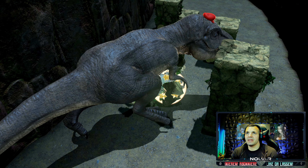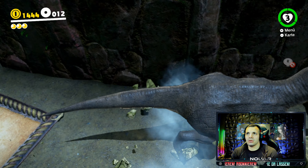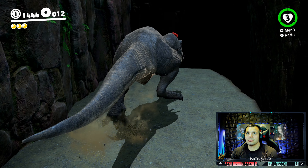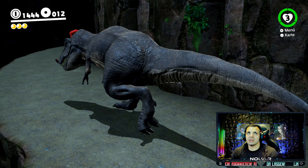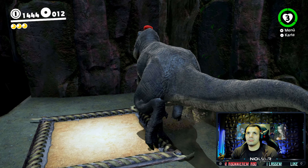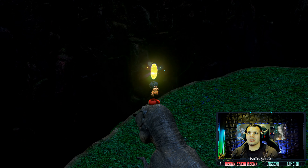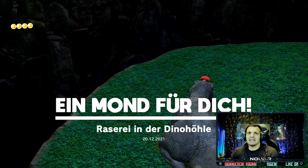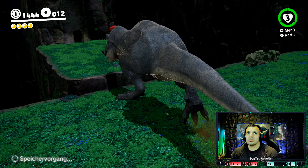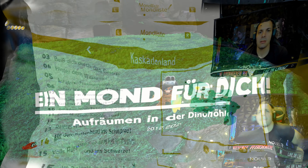Und weiter geht's. There is another moon, my friends. Oder wir werden wiederkommen. Alter, ein Traumbrit war bei Super Mario - man kann einen T-Rex spielen. Beste Leben. Raserei in der Dino-Höhle. Und dann holen wir uns den anderen auch. Und dann haben wir die zwei Monde ja schon abgegriffen, Freunde. Gute Arbeit geleistet. Und das ist Aufräumen in der Dino-Höhle. Super.